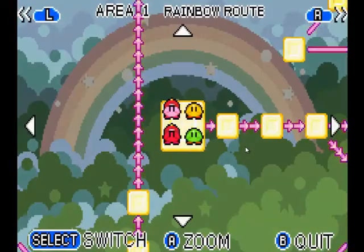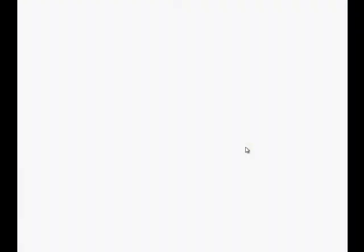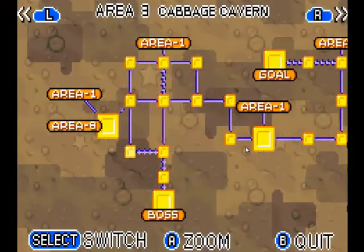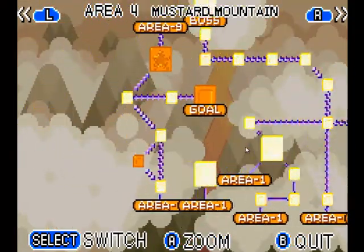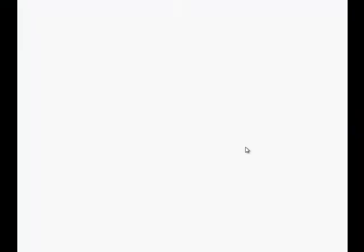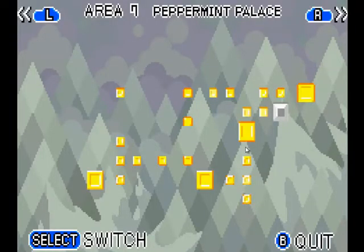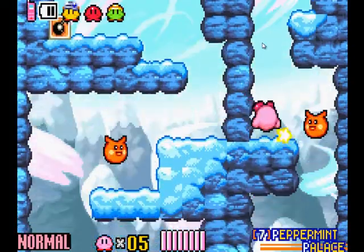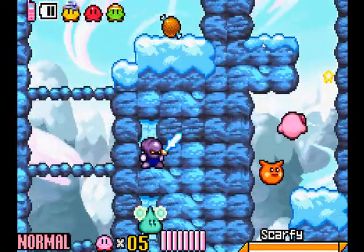All Rainbow Route, all Candy Constellation, all Moonlight Mansion, all Cabbage Cavern, all Mustard Mountain, all Carrot Castle, all of the ocean, all Radish Ruins, and all of Candy Constellation. All we need left is Peppermint Palace. I'll probably pause and let this boss be the grand finale of this let's play, so I'll meet you back once I get to Peppermint Palace.